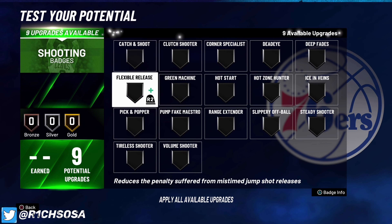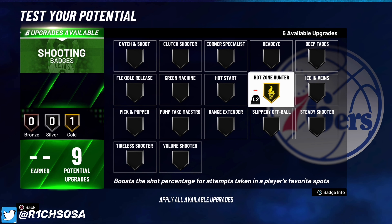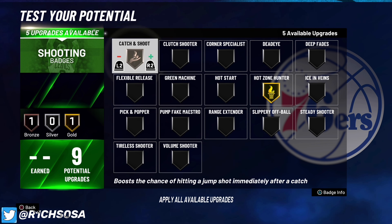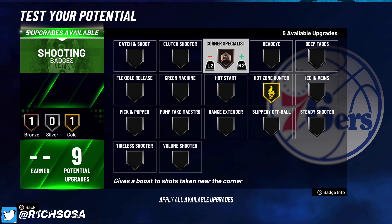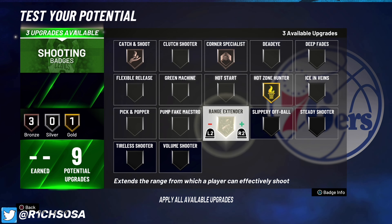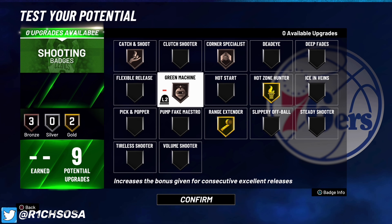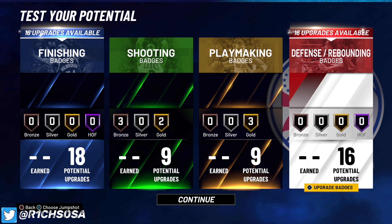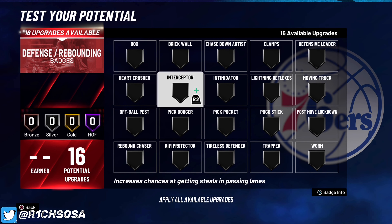For shooting badges — we have nine — the first one is hot zone hunter on gold. From there, consider catch and shoot, especially if you're pulling from mid-range. Add boost once you max out this build and you'll be a threat from mid. I'm also adding bronze badges: green machine, catch and shoot, and corner specialist. Limitless range on gold — or range extender, whatever you call it — is going to make a huge difference for mid-range shots.